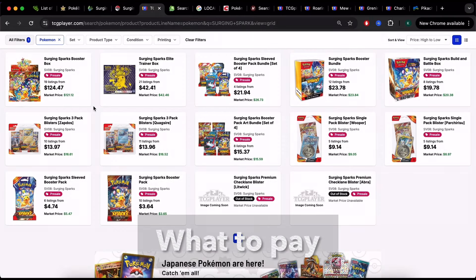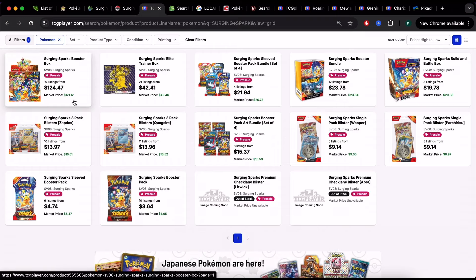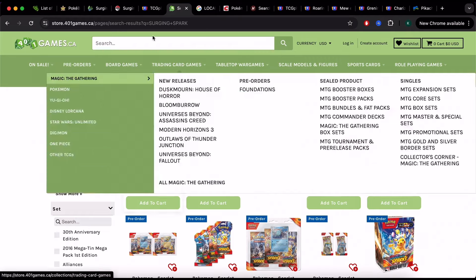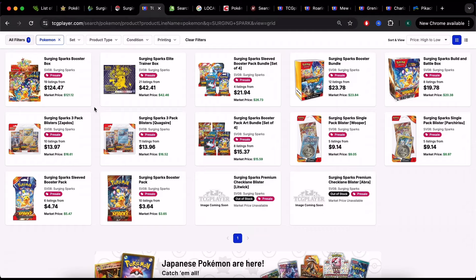A booster box should go for $161 or less, $27 or less per booster bundle, and no more than $4.50 per pack. TCGPlayer is my go-to for knowing fair value for a product on the secondary market — the free market determines the price. Pre-order prices there show $121 for a booster box, $42 for the ETB, and $24 for the booster bundle. My go-to place to buy is an online card shop — in Canada it's the best bang for the buck, with a booster box at $116, ETB at $38, and booster bundle at $22.